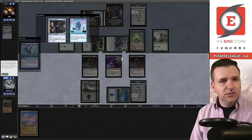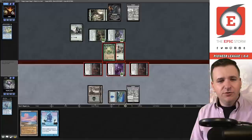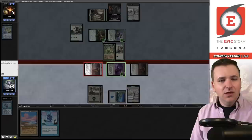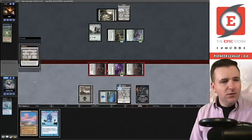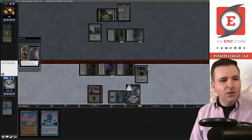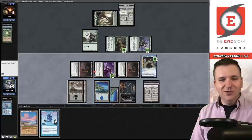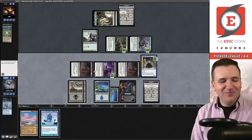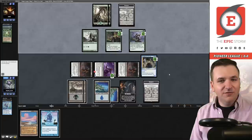We draw a Ponder. We found Snap but can't play it quite yet. Swing swing — they have to block with the Undercity Explorer because of Menace, so they'll take two, going to four, and I steal the Initiative back. Now we are going to the final room of the Initiative — looking at the top ten and putting a creature to our hand. We get the Sneak. It entered the battlefield, so now I get to go back into the Undercity and get a basic Island. This is so good because now I can play the Snap.